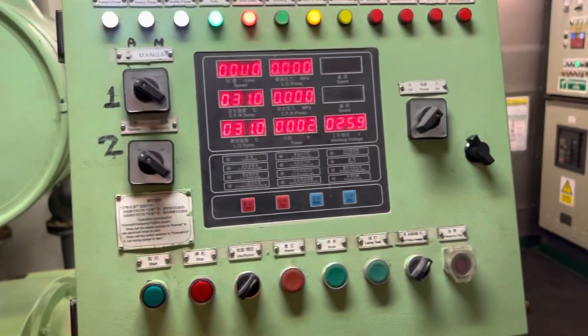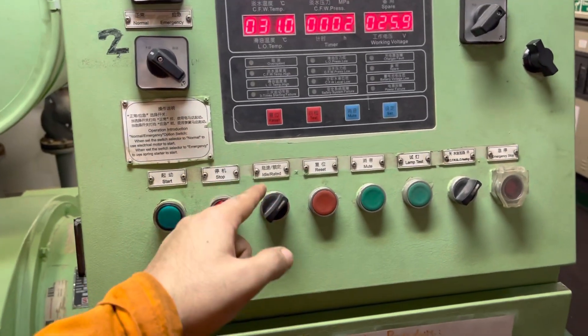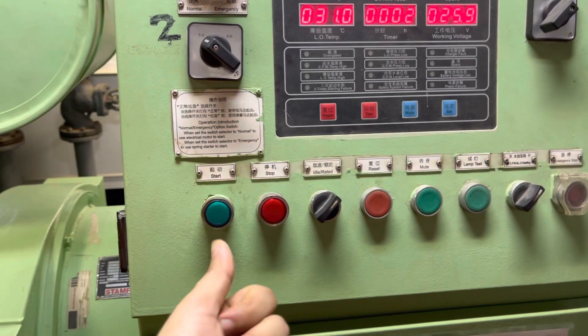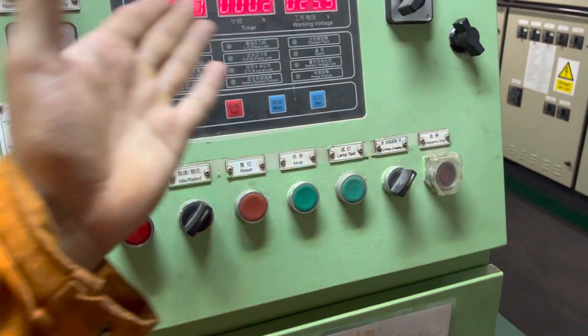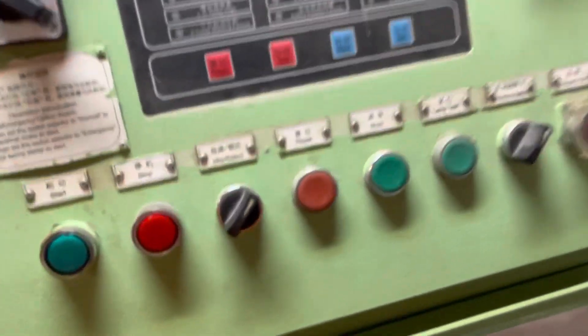After it has started, one more thing that you need to do is set it to idle or rated RPM. Before going to rated, just put it on idle. After it becomes stable and all the parameters are there, speed has to be increased, the pressure is stable — then put it on rated. That's it.